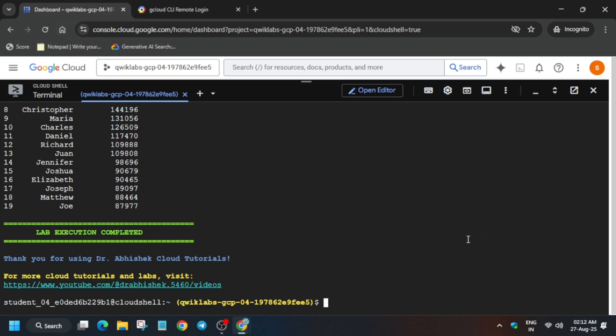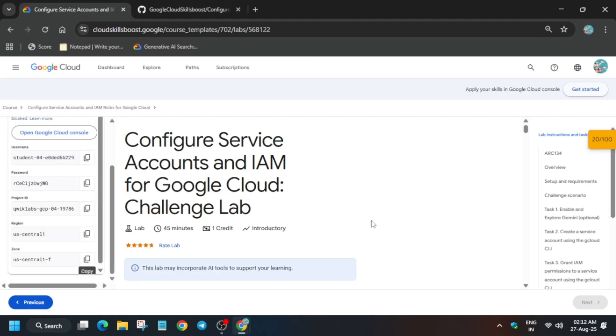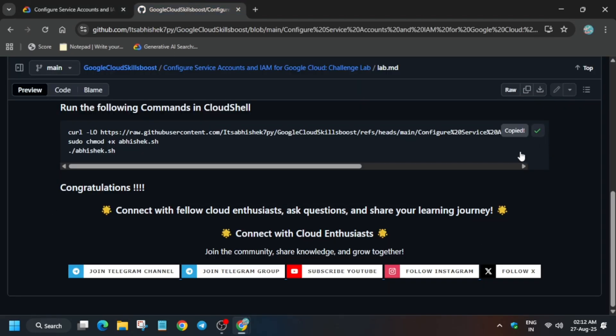Here you can clearly see all these things are done. Now let's move to the lab instruction and check the score. If you are not getting this kind of output, you have to just rerun the command. If you are still not getting it, restart the lab because the issue is in the lab instruction only.